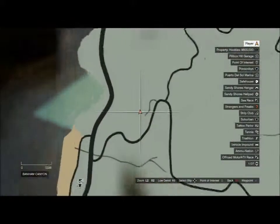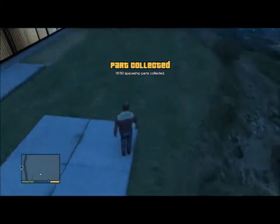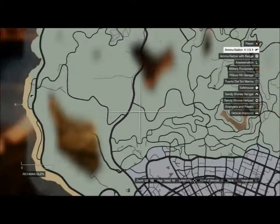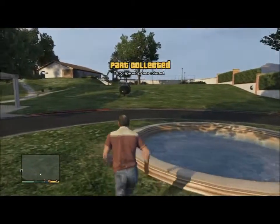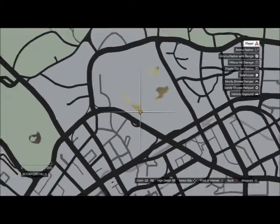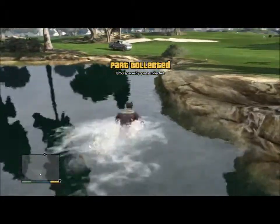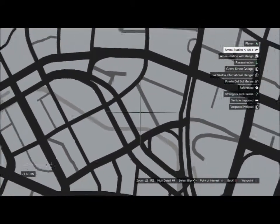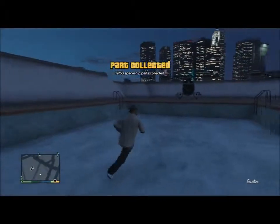Number sixteen is in Banham Canyon — you're looking for the backyard of someone's house. Number seventeen is in Richmond Glen on Harlow Drive — you're looking for a large tree; it should be right next to it. Number eighteen is in Rockford Hills — you're looking for a golf club; it should be right next to the lake. Number nineteen is in Burton on Carcer Way — you do need a helicopter to achieve this one. It's on top of one of the buildings and should be easy to find with a helicopter.